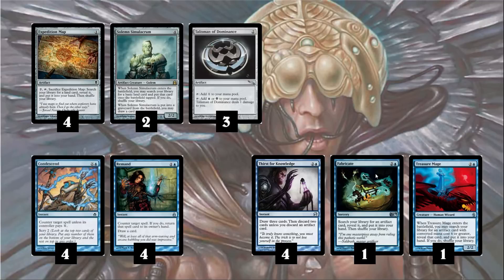Our two counterspells are Condescend and Remand. Both cards keep you in the game by countering what your opponent is doing and help you progress with card selection or card draw. Condescend helps you with a Scry 2 to draw into your combo, and Remand draws you an extra card toward your combo. Condescend also becomes a hard counter once you have your Tron lands online — you can Condescend for 10 or some ridiculous number and your opponent most likely won't be able to pay.